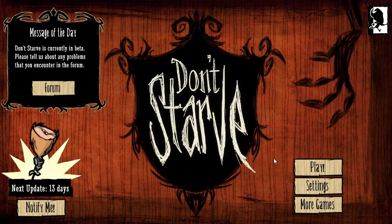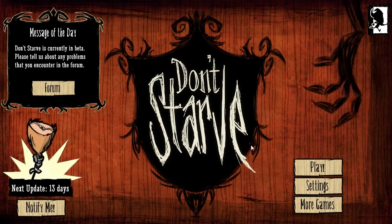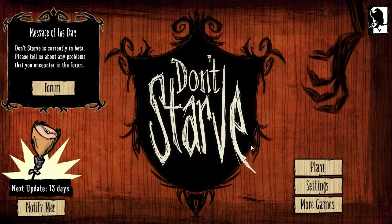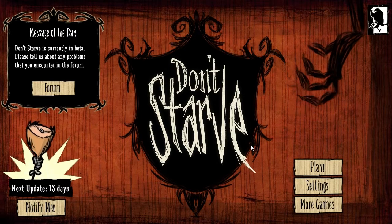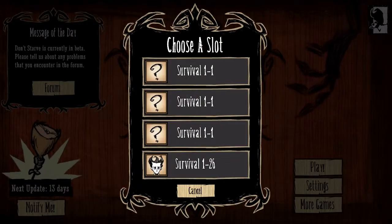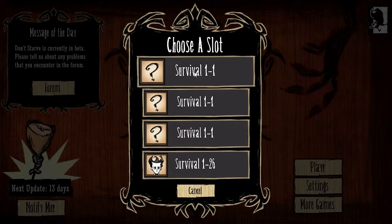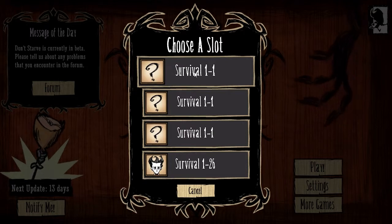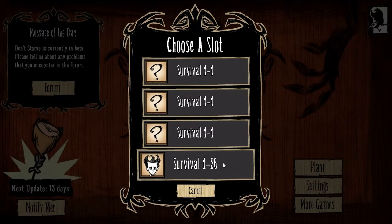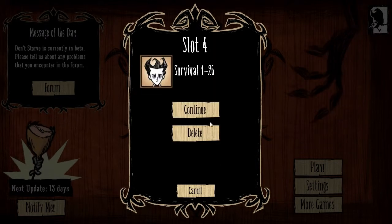I haven't actually played this game since the lightning update, or when they added the rainstorms and things of that nature. Currently still in wintertime, so we'll see what happens with all the new features. I went to start a recording and noticed that all my old slots have actually disappeared, although they still have the data - they just don't display the correct information. So let's continue on with Survival 1, day 26, with my Wilson dude.